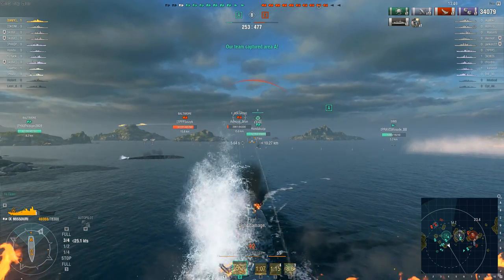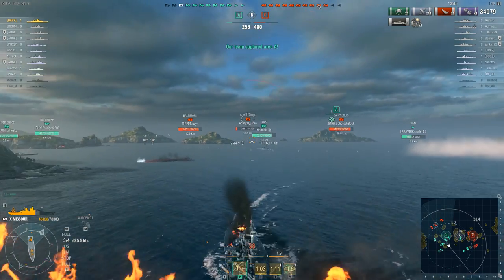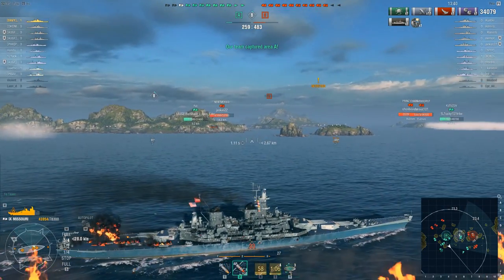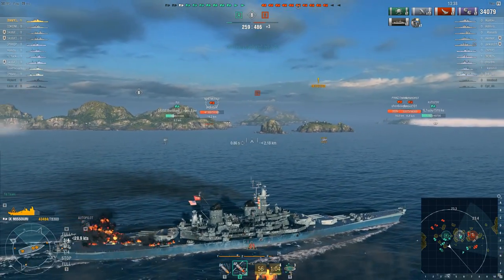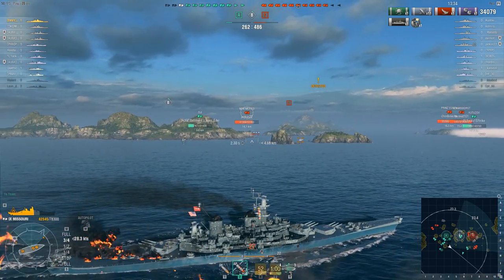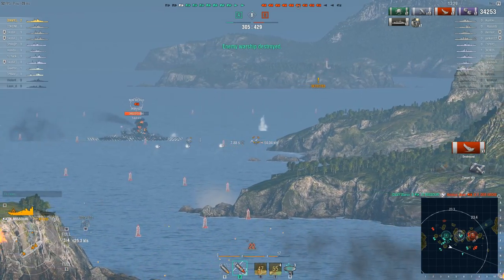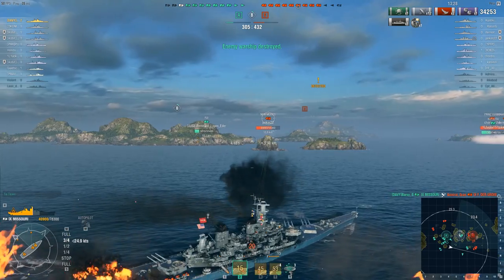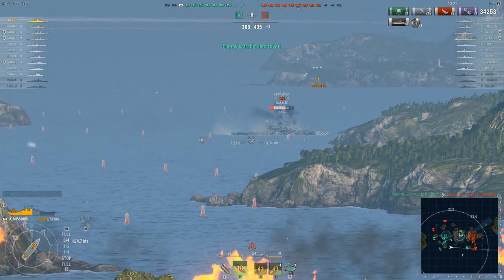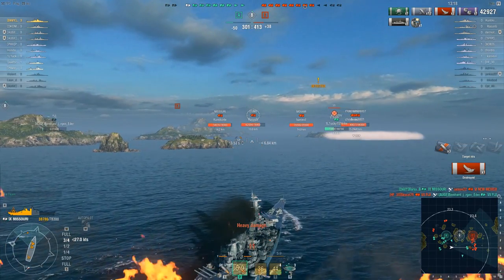Barsi is getting the hell out of there — he's popped his damage control to put the fire out and his damage repair to get some health back. But just as the damage control expires, he gets hit and set on fire again, so that one is going to continue to burn. There's a brief lull in the high-explosive spam from that French cruiser because Barsi hasn't fired in a while and is undetected. But he can't resist taking a final pop at the Frederick the Great with his rear turret — and Fat Freddy was making a turn to port just as Barsi fired, which means those shots land straight into the side of the ship. Kill number two.